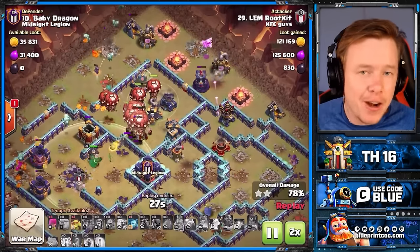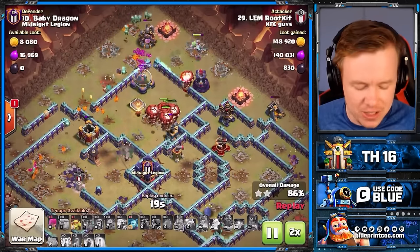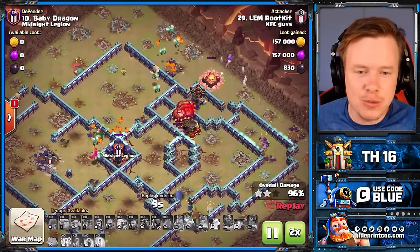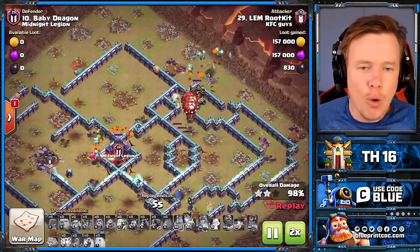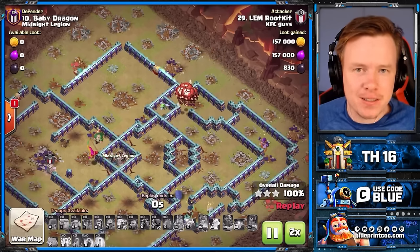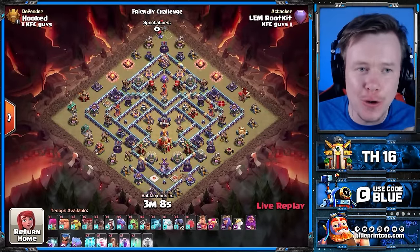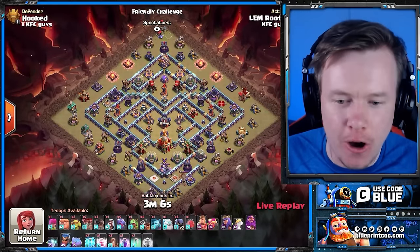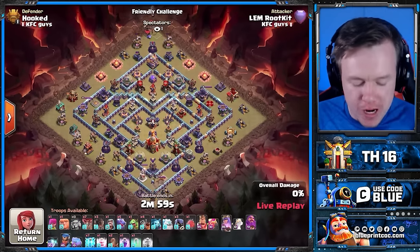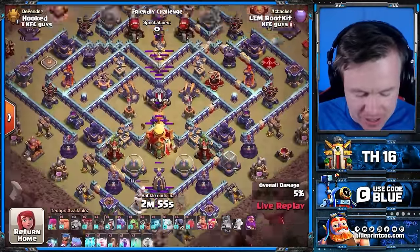In terms of the maths, I don't have the exact numbers for every single level — you'll have to test that out yourselves in FCs if you want to try it. But it looks so fun, and how satisfying is it to eliminate all three multi-infernos before the attack even starts? I've decided to take this video to the next level by going to Rootkit's clan. What on earth is this army? I see five dragons, four dragon riders, a recall spell. There goes the giant arrow — it's done its thing.